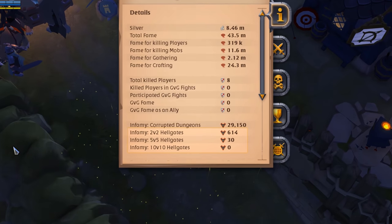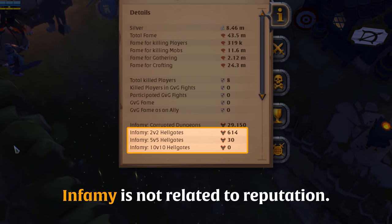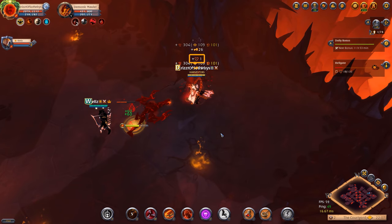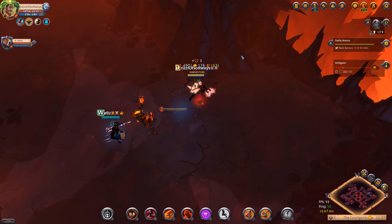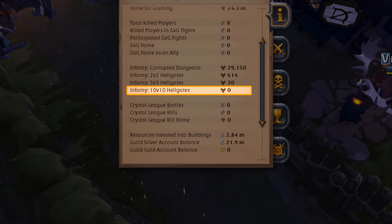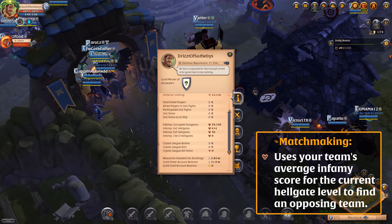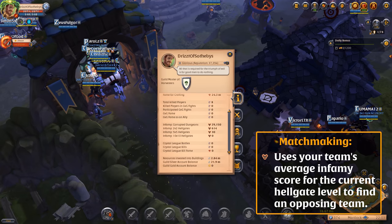Hellgates feature a scoring system called Infamy. Although the name sounds similar, Infamy is not related to the reputation system in any way at all. Destroying monsters and NPCs in a Hellgate earns you Infamy. The higher your Infamy, the more valuable your rewards will be if you complete a Hellgate successfully. Each level of Hellgates — 2v2, 5v5, and 10v10 — has a separate Infamy score. The average Infamy of your team members for the current level is used to find an opposing team for you to invade or to invade your Hellgate.